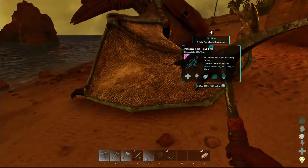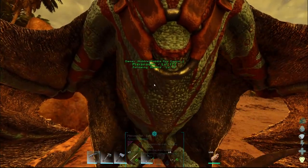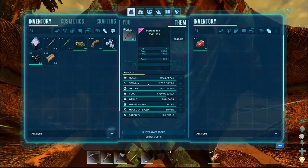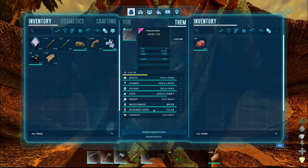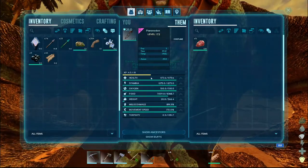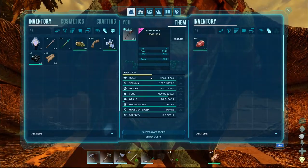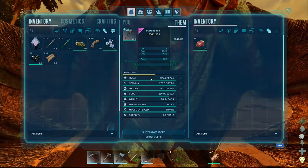Alright. Question is, what are your stats? Health? Eh. Stamina? I mean, it's basically a throwaway bird. We'll keep her around for emergencies once we get an Argy — that's going to be our main. Nice.